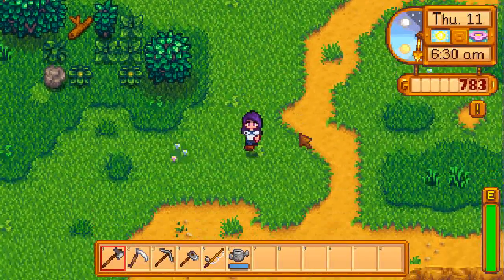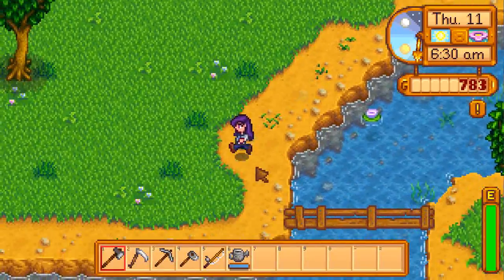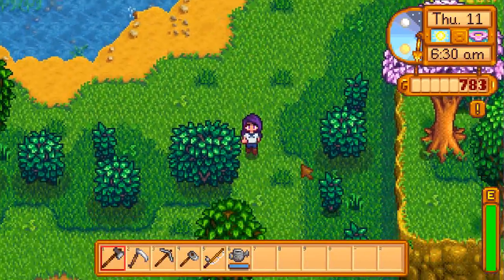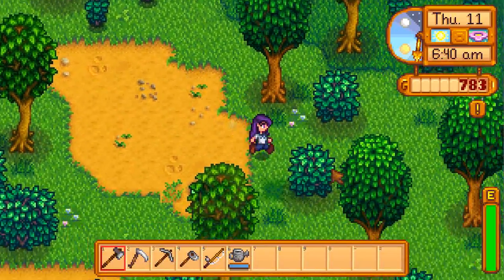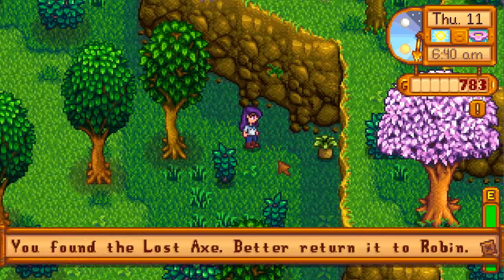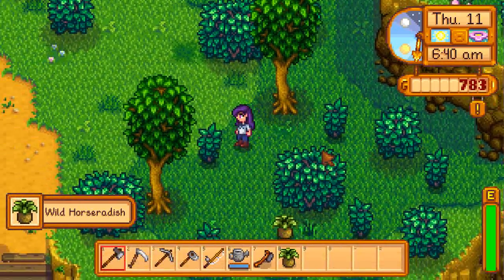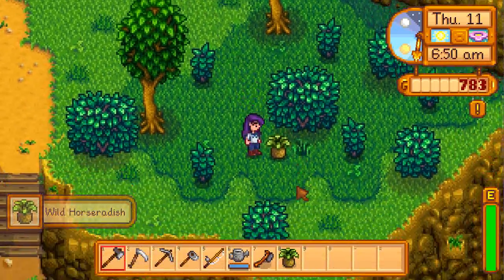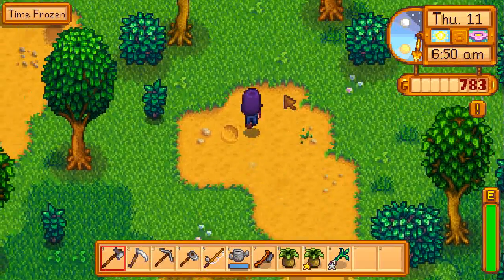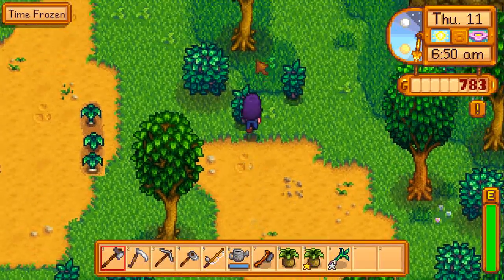So let's go get Robin's axe, which is down here. It will be over in this corner — there it is. And there's horseradish. Alright, let's head back home. Let's pick up these onions while we're here.